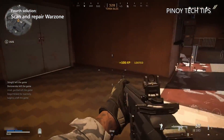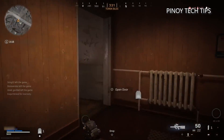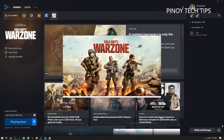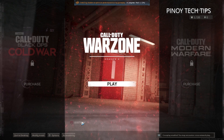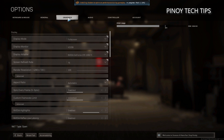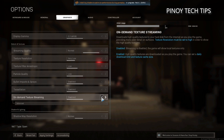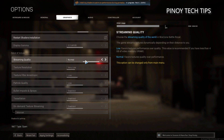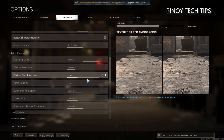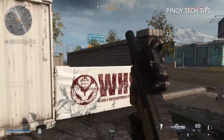Fourth solution: adjust Warzone graphics. Many players reported that Texture Streaming, a new feature added in a recent Warzone update, will cause Warzone to crash. Therefore, it's recommended you disable Texture Streaming as well as VSync, and also lower other graphics options to improve game smoothness. To do that, launch Warzone, click Options, and then click the Graphics tab. Scroll down to the Details and Textures section and disable On-Demand Texture Streaming. Adjust more graphics settings to their lower values. After making changes, click Apply Settings. Now try to play the game and see if it still crashes.